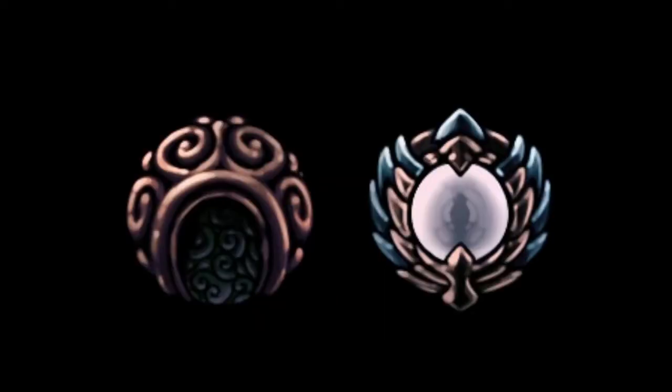Challenge 2: No Collecting Vessel Fragments. You'll just have your regular Soul Gauge with its capacity of 99. It's kinda like the Soul Binding in the Pantheons, but not quite as bad. I have a feeling Shaman Stone and/or Spell Twister will be your best friend in this one.